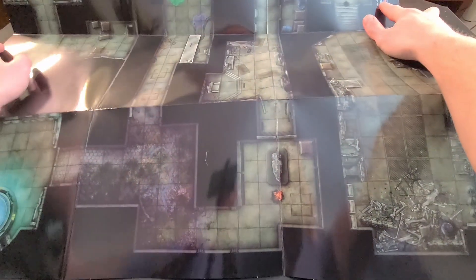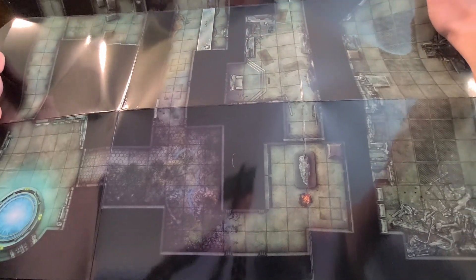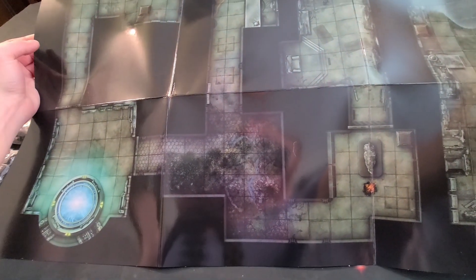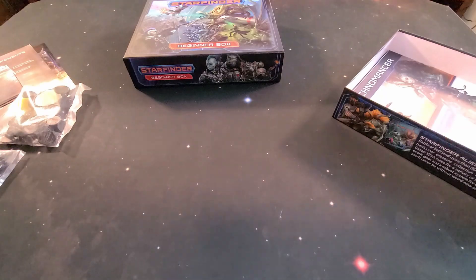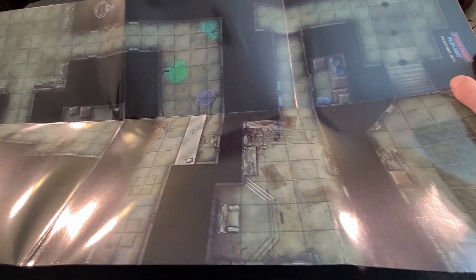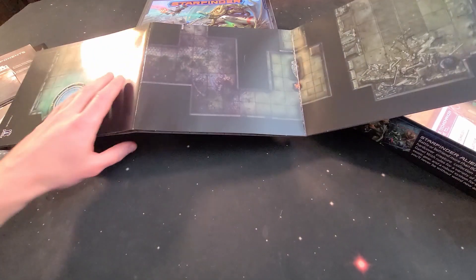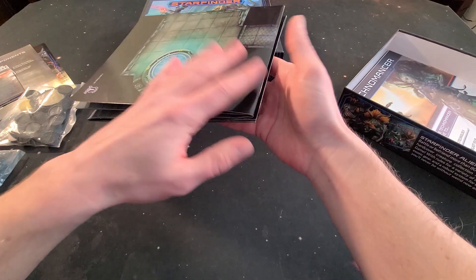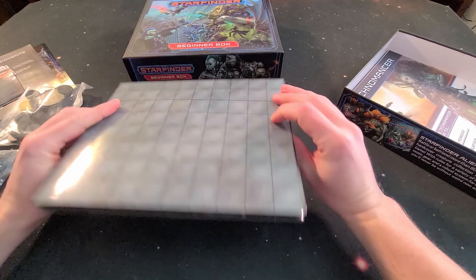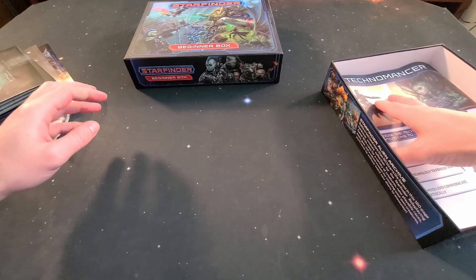It is very extremely glossy, sorry about that. We've got some cool looking terrain and doors. Make sure you lay it flat — maybe put some books on it overnight before you play so you don't have little mountains. But looking good, pretty good quality, folds up nicely into a little square and goes back in the box.